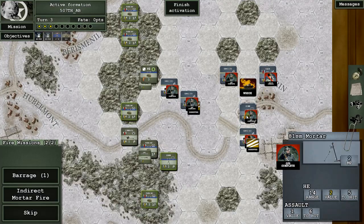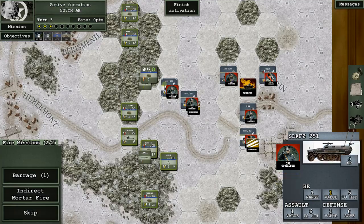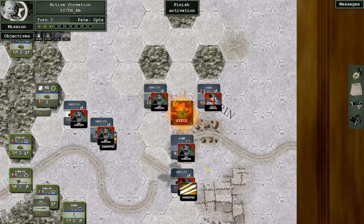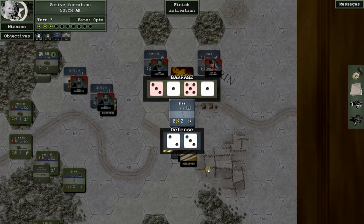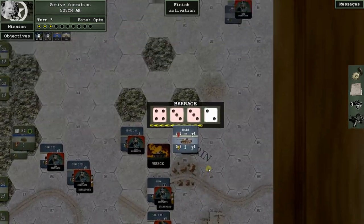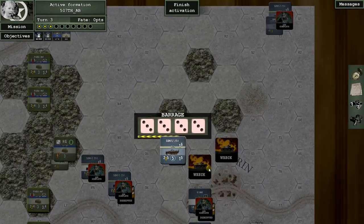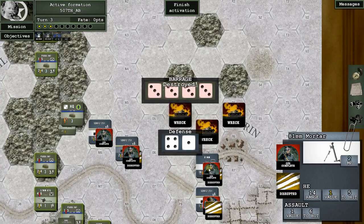We have a fire mission — I'll place the barrage where I get the most units inside the blast. Let's go ahead — a one misses, so this is nice. Two possible hits against the mortar — two hits — he'll be reduced and disrupted. Three possible hits against the Tiger — yeah, he's in trouble. I'm telling you, this artillery is devastating.